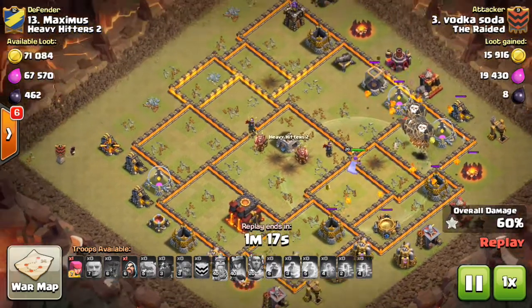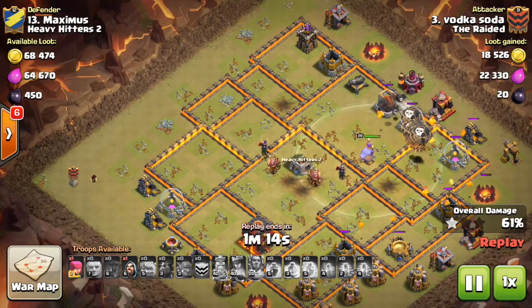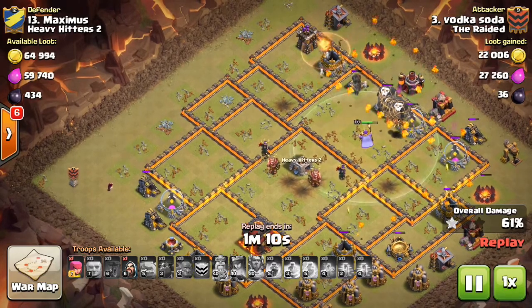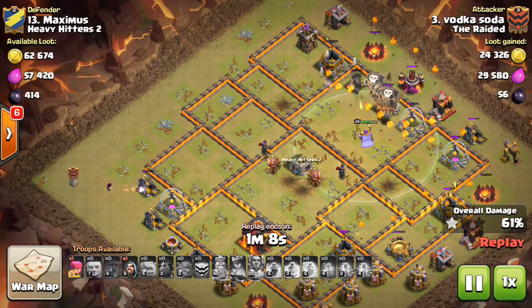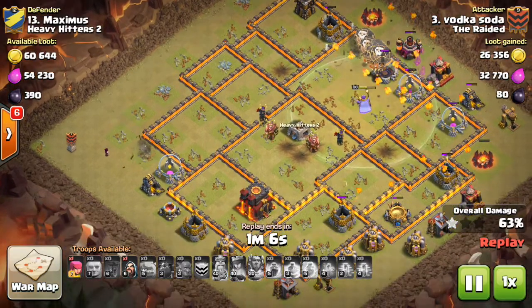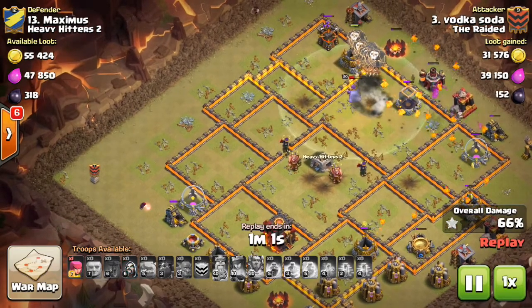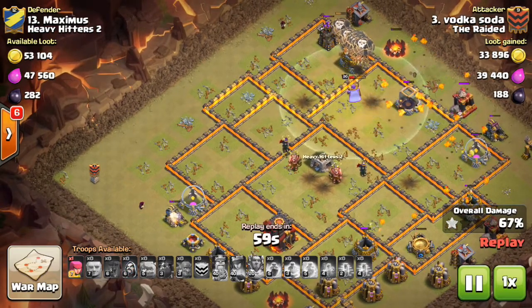You're pathing everything around the base now and essentially this raid is over. There are a couple defenses left but nothing that's really affecting air troops much. It's just cleanup — had a couple wizards left in the bag, plenty of balloons still up, and that last lava hound popped at the perfect time for cleanup. It's a lock.